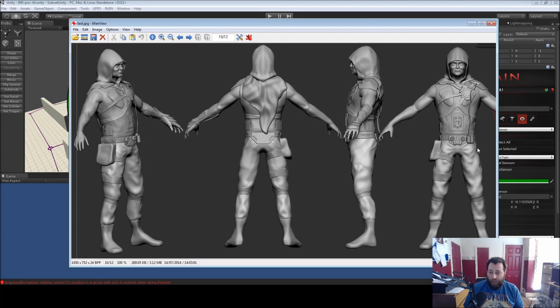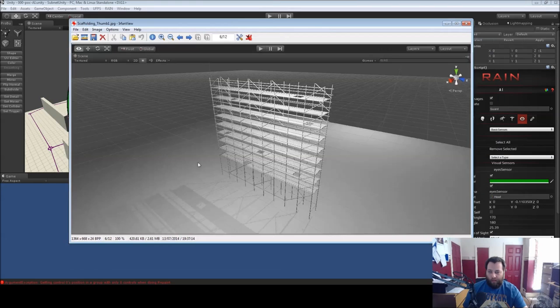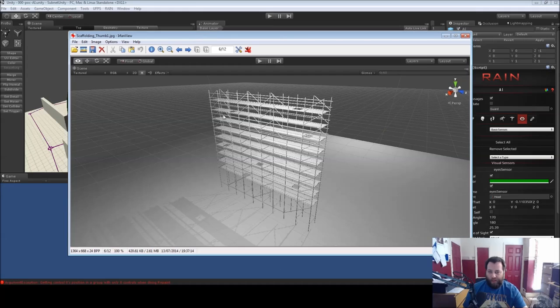The character model doesn't have facial hair or hair yet and there's a lot of tweaking to do, but we're getting there. That's our progress on the character. We've also got Eric working on some scaffolding — very basic but it's going to go into the office level. He's got a lot of tweaks to do; this is just a first pass. I'm going to open up the office scene and show you some bits.